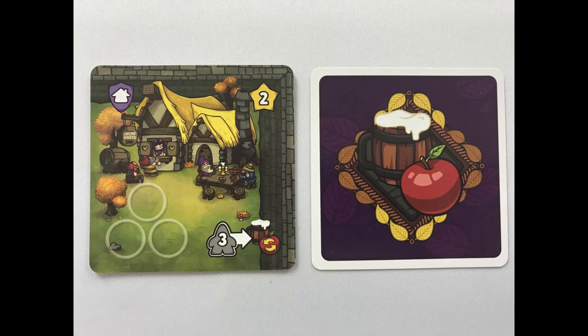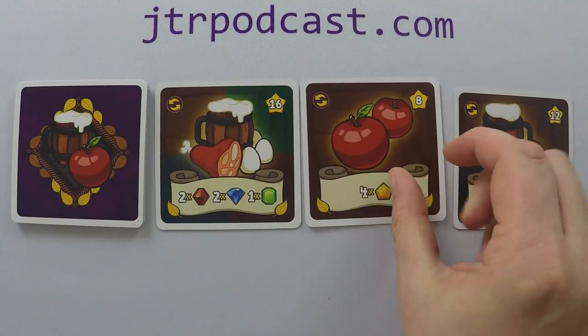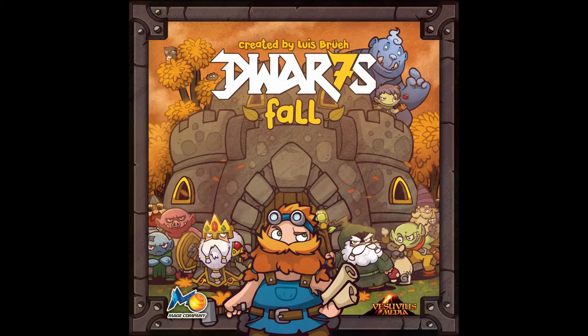Activate the tavern to draw an ogre card. Activating a general store will allow the player to trade in gems to complete a trading goal — for example, trading four gold, two sapphire, and an emerald to complete a task and gain 15 end-game points. Replace the completed trading goal with a new one. After taking all actions, discard down to nine kingdom, gem, and ogre cards. The back of the card shows if it takes up space in your hand.